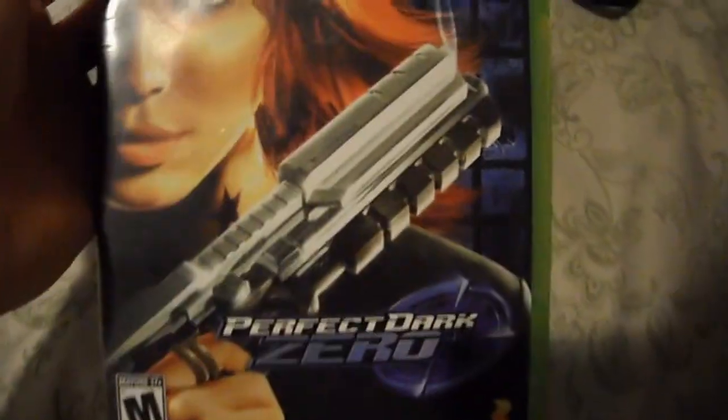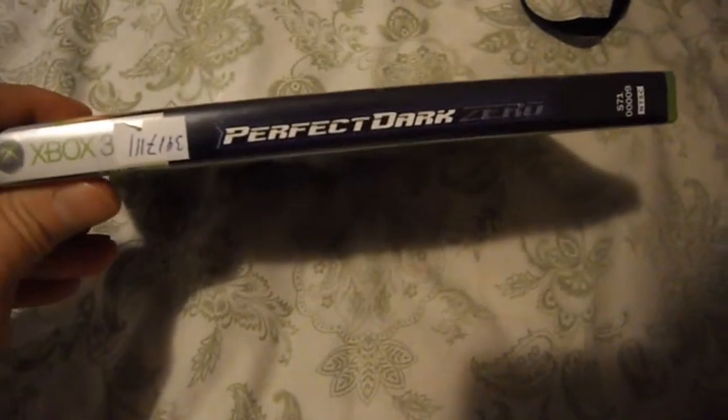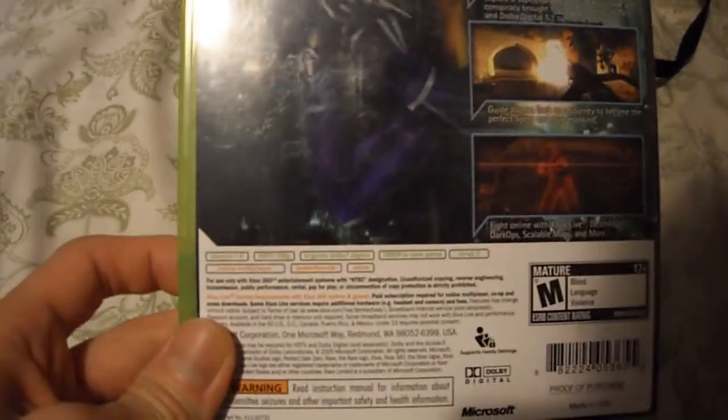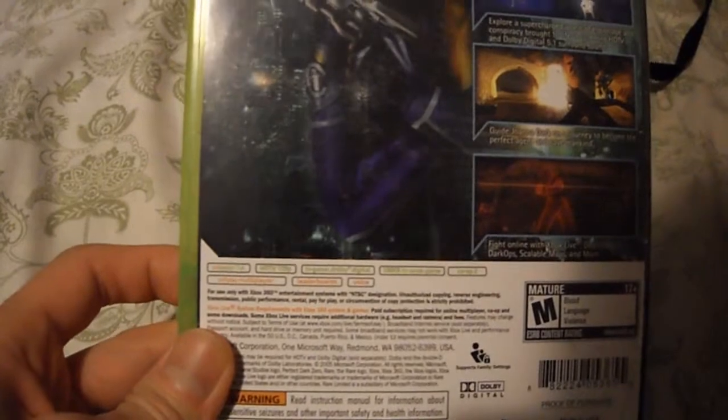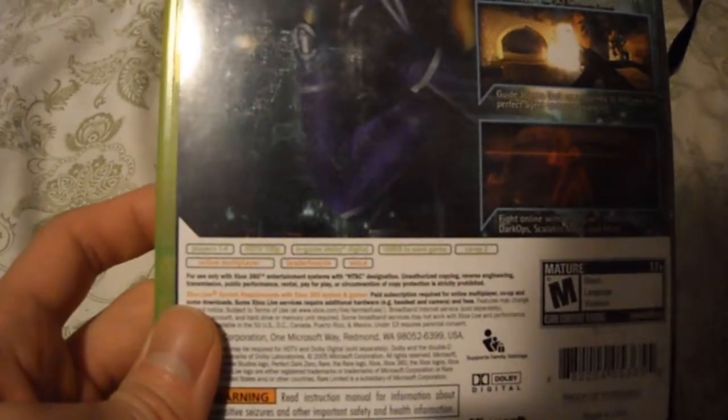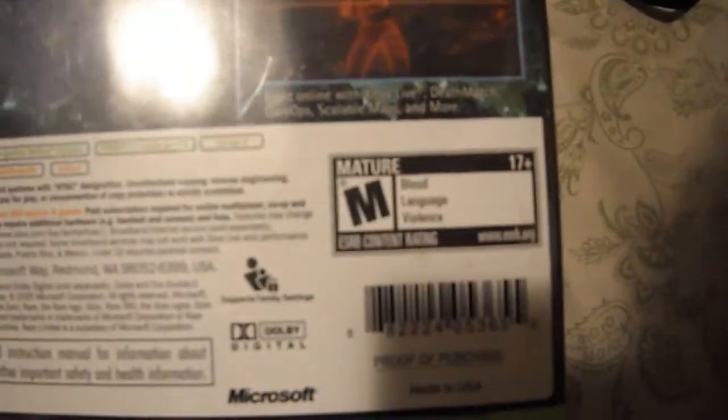This is for the Xbox 360. Here's the front, here's the side panel, and here's the back. The graphics were really good back then. There's a lot of stealth elements, so you can't just be like Rambo and run in and kill everybody. It's one to four players, does 720p, and has co-op and online multiplayer. Rated M.